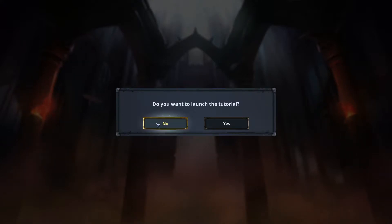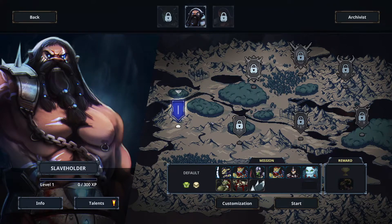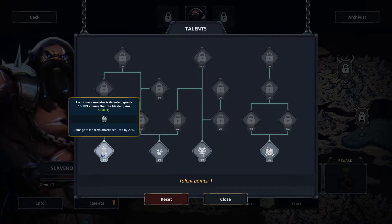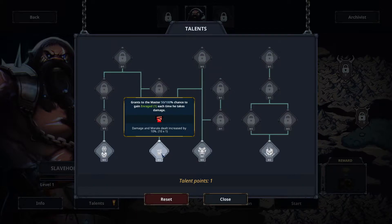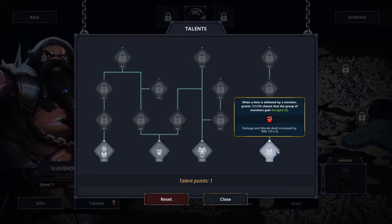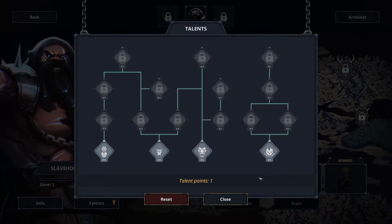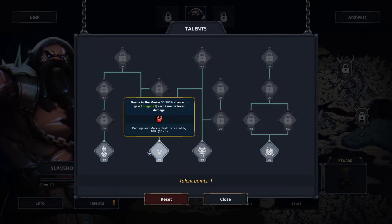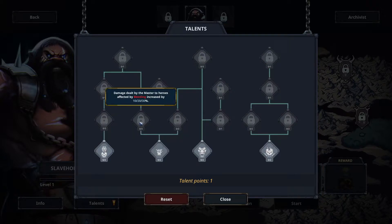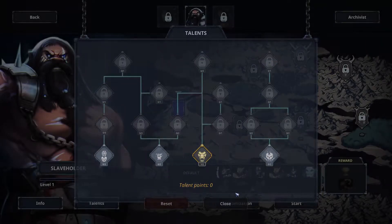We'll not play the tutorial, let's just get into it. We got the Slaveholder unlocked and this looks like new stuff — like a bigger pain or something. We got the talent points: intimidation, shell, we get damage and morale increased by 10%. Gain enraged each time it takes damage — looks good. Morale damage when a hero is defeated by monster grants 10 to 20% gain enraged. I only got one talent point so let's go with intimidation for now.